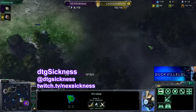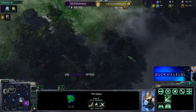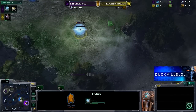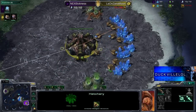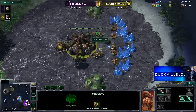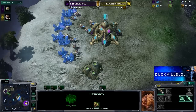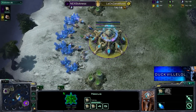It looks as if Sickness is going to head out to get a fast expand going with the forge. This is the updated version of the map, so it's not the one where you have double entries into the natural expansion. You can just forge-wall this section and be good to go. I'd be very surprised to see Pet go with a non-expand build, but in the previous game I think he got speed first. The previous game was a good one — we saw Sickness get out a couple of Colossi.